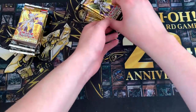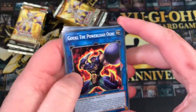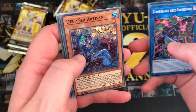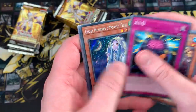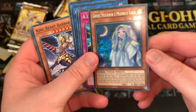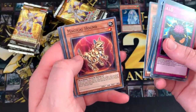We already know all the TCG exclusives and the imports, so I won't be searching those out. First pack gives us Goki the Powerload Ogre, Codebreaker Virus Swordsman, Deep Sea Artisan — big fan of the Deep Sea stuff, really want to try playing it. We get IQ, and already in the first pack: Ghost Mourner and Moonlit Chill. What a sick name. Not 100% sure if it will see competitive play at a staple level, but it's a very nice card.